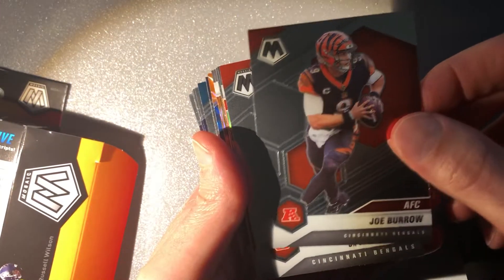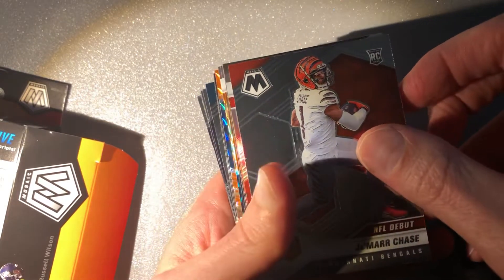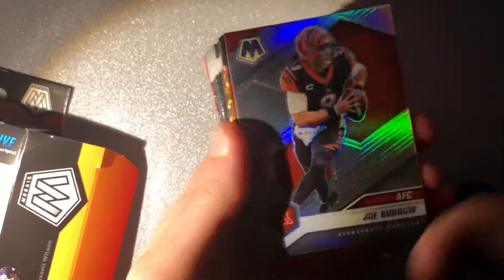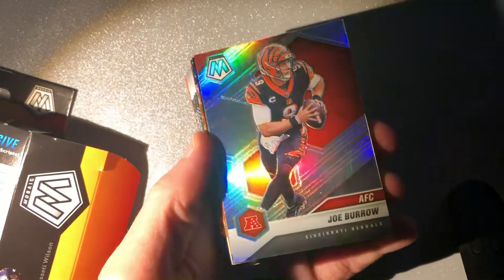Joe Burrow AFC, Jamar Chase NFL debut. No case hit, but our Joe Burrow is our silver for this hanger box.